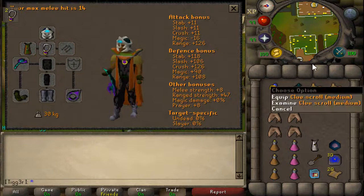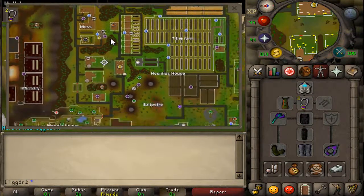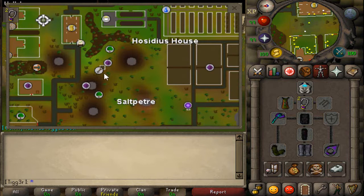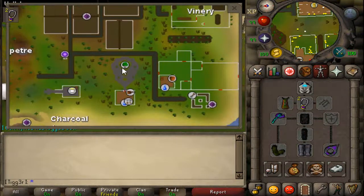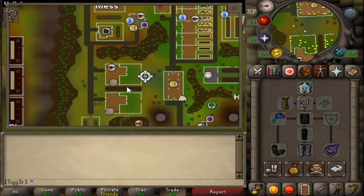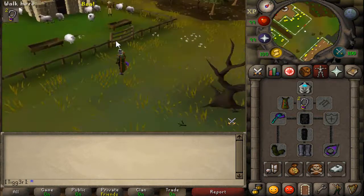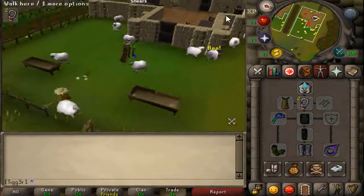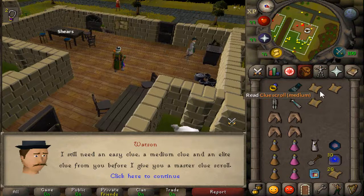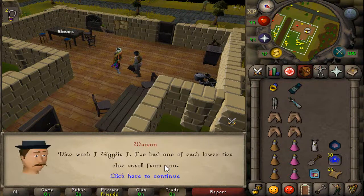I've already turned in one clue scroll; I've got to turn in these three. When you want to turn them in, Watson is in this house right here, directly west of the bank in Hosidius. To get here you can teleport to the House Portal, or use the Spirit Tree — the House Portal's there, Spirit Tree's there. You can also use the Xerics Talisman, which will put you right here. Alternatively you can teleport to the Great Kourend center and run down. In this house is Watson — you'll see it on the minimap. You just talk to Watson, check which clue scrolls you've given him, then give them over. He will give you a Master Clue Scroll.